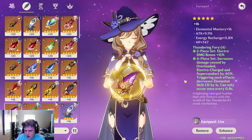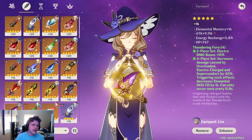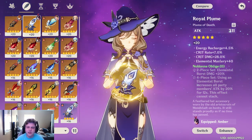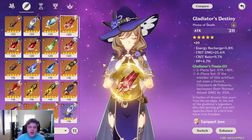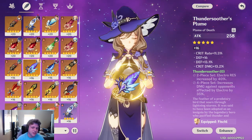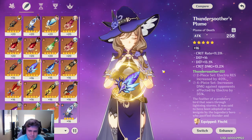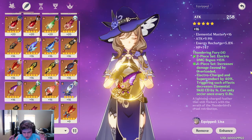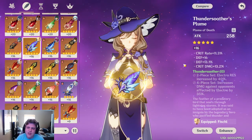One alternative set has a passive where triggering effects decreases elemental skill cooldown — it's pretty good, not amazing, but it helps after your hold E which has about a 15-second cooldown. If you can't find a good four-piece Thundering Fury, then a two-piece Noblesse and two-piece Thundering Fury is probably your best set, or two-piece Gladiator with two-piece Thundering Fury. You can also run Lisa as a main DPS, in which case a four-piece Thundersoother is excellent, especially in an electrocharged comp. I want to compare the difference between Thundering Fury and Thundersoother when 1.6 rolls around.